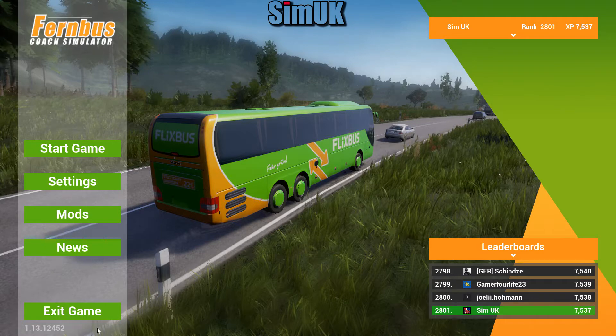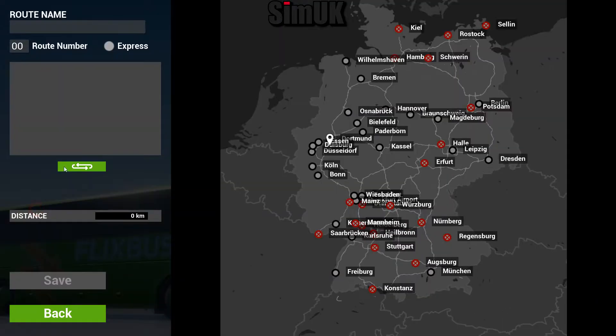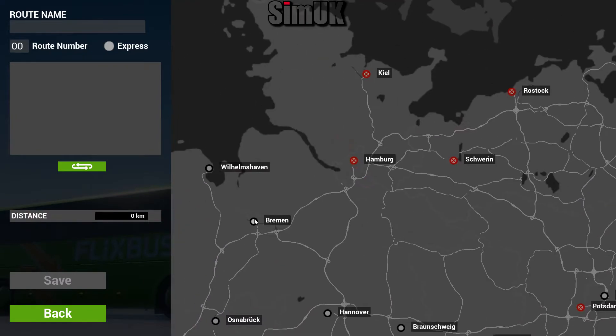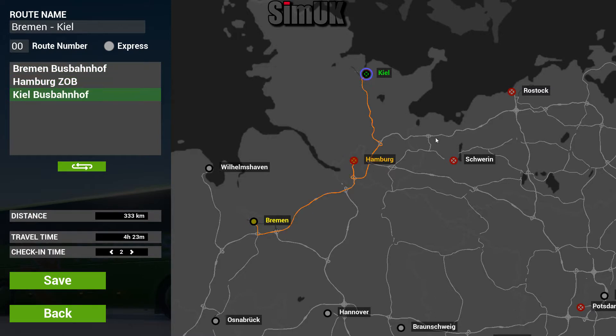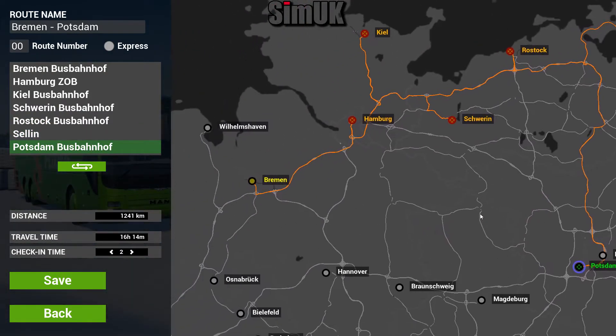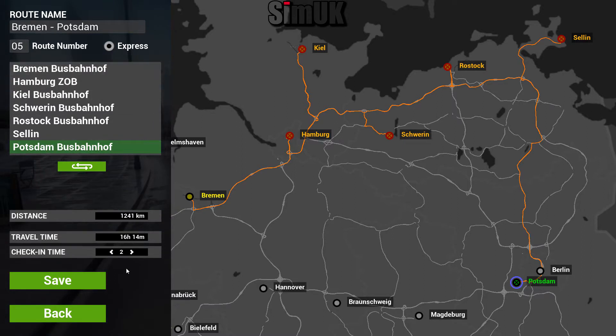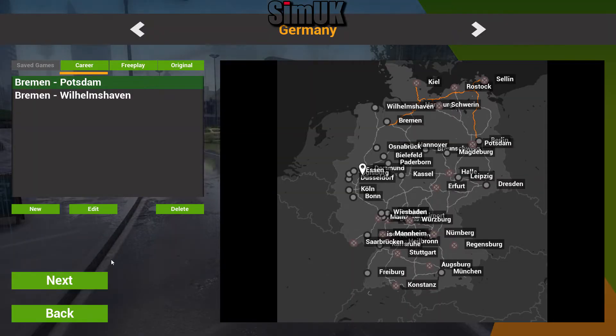We are going to start our massive route of the north today. New routes - we're starting up here at Bremen, going to Hamburg, then Kiel, then Schwerin, then Rostock, Saline, and then Potsdam. That's quite an epic route. Bremen to Potsdam - I'll call it express route number 05. Check-in time two minutes, travel time 16 hours and 14 minutes, a total of 1,241 kilometers. That's a route!